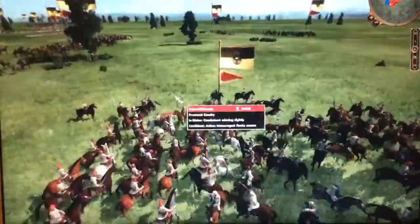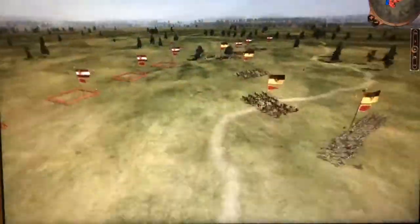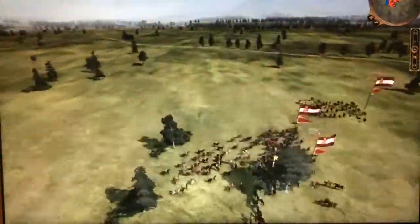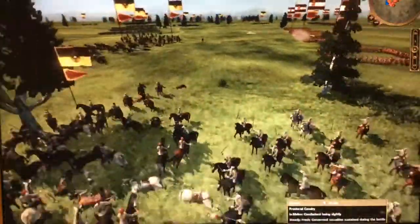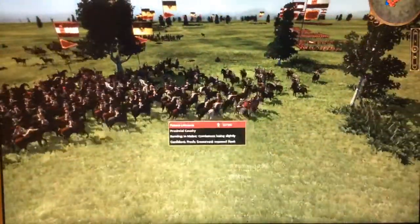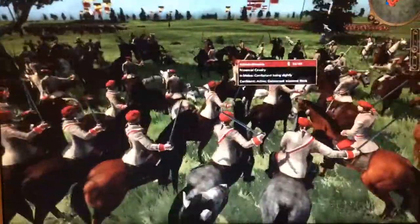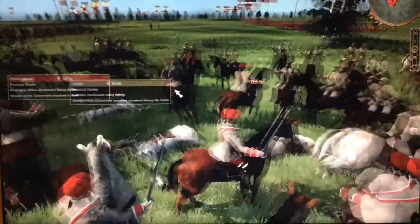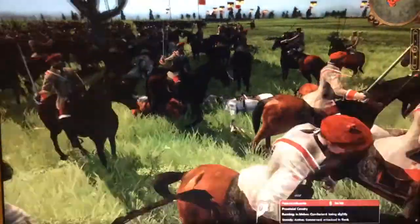There's a little cavalry duel happening over on the right. Over on the left, the Austrians are moving in to assault my cavalry. It looks like the squares have done their job, funneling some of the Austrian cavalry towards my cavalry while maintaining fire to help support my horsemen over here.